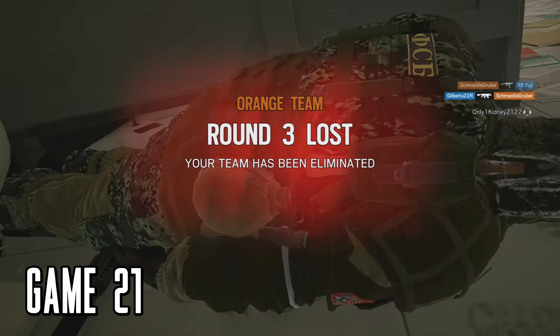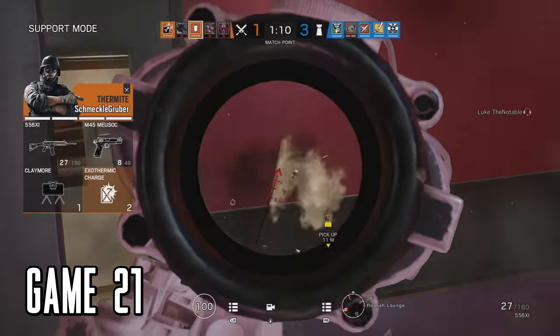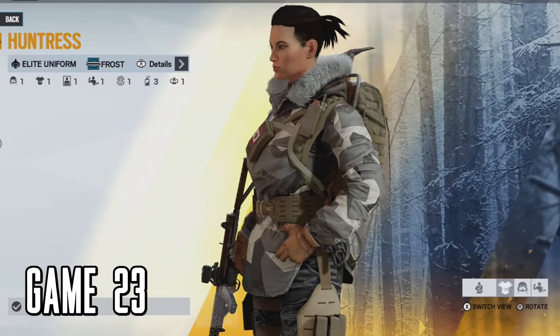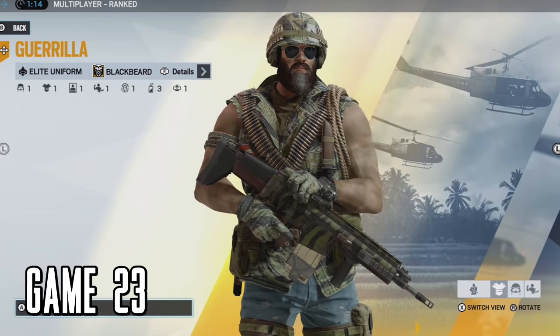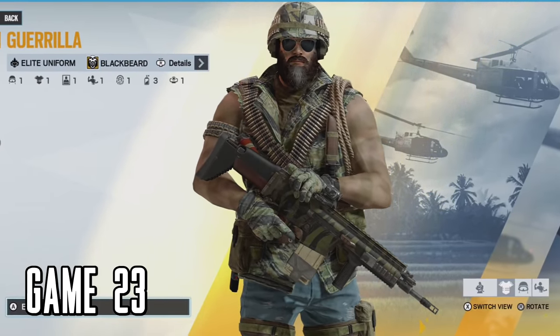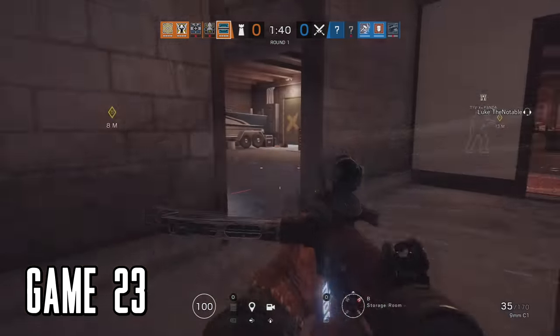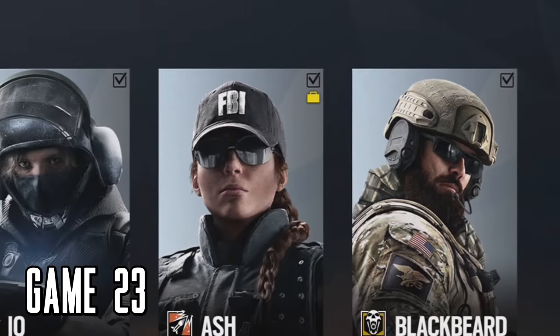Game 21, there's very little footage of me alive because I died so quickly — at least we got one round. We're skipping to game 23 because game 22 is missing. I bought the elite skins for Frost and Blackbeard because they're probably my favorite operators on offense and defense. The elite skins are quite nice — look at that bear trap, it's menacing. When you buy an elite skin you also get a matching gun skin.